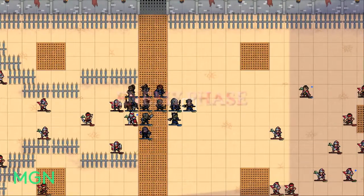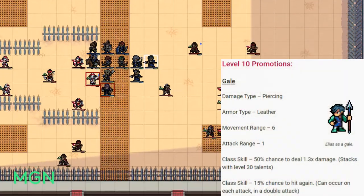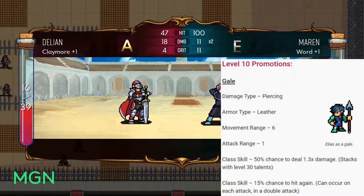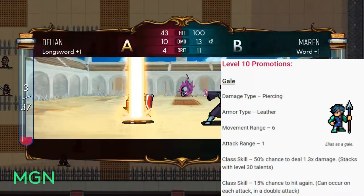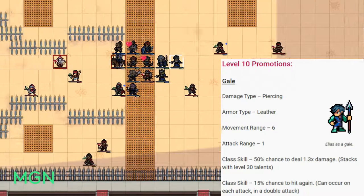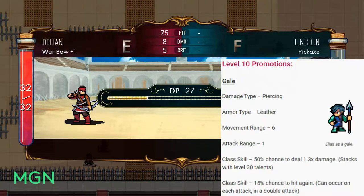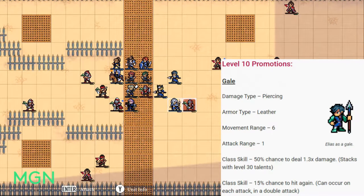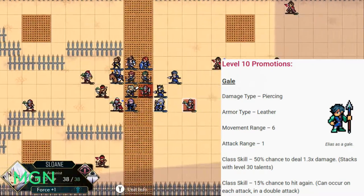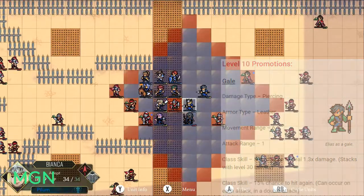The first level 10 promotion for Adept is the Gale. Their damage type will remain piercing, but their armor type will change to leather. They get an extra movement range up to 6. Their attack range is still exclusively 1. Their first class skill is a 50% chance to deal 1.3 times damage — so a 50% chance to pop an extra 30% damage. Their second class skill is a 15% chance to attack again, and that can proc on your double attack, so you can get a third attack in.